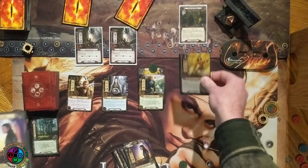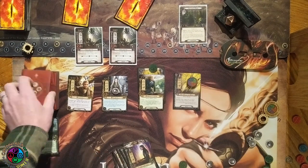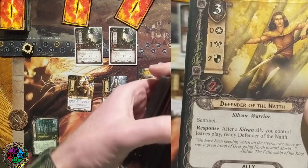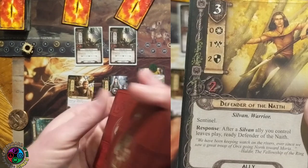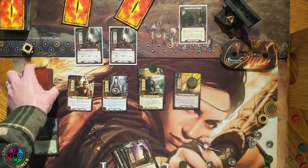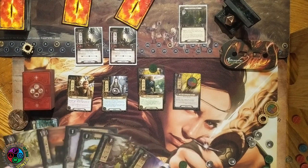Looking at the top five cards — there's a ready-hero card, a Defender of the Nath (a great defender — it's in the name), and another Minstrel. I'm going to put in the Defender of the Nath. He's defending for three thanks to Celeborn's boost, and if an ally leaves play that I control, I get to ready the Defender of the Nath. So I have a good defender on the table while engaged with two enemies.